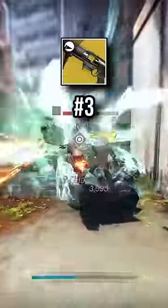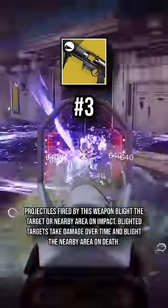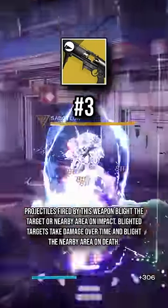For the number 3 spot I have Witherhorde. This weapon is at number 3 because of how strong it is at locking down choke points, and you can use other weapons while simultaneously using Witherhorde. You don't need to put much thought into using this weapon — just fire it in the general direction of where enemies are coming from and switch to a different weapon.